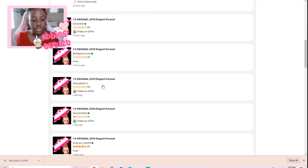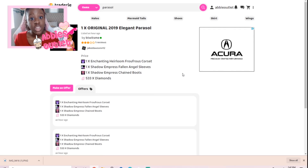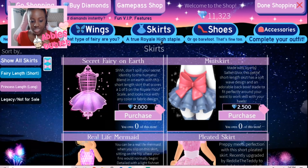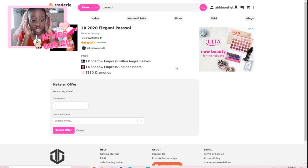So many listings pop up for the same item. Here's a perfect example — this listing is from Jake Dawson 12, who is selling the original 2019 elegant parasol for one enchanting heirloom Fru-fru corset, one shadow emperor's fallen angel sleeves, one shadow emperor's chain boots, and 533 diamonds. Honestly that's not bad at all. I also found a listing for the 2020 elegant parasol from what looks like the same person at the same price.